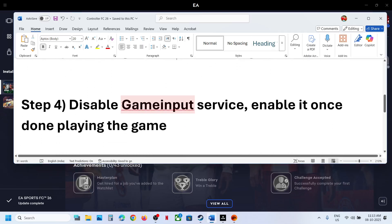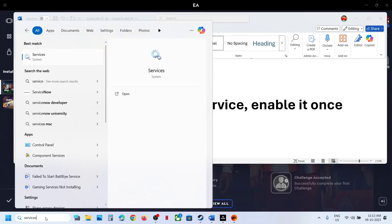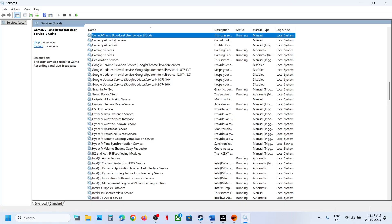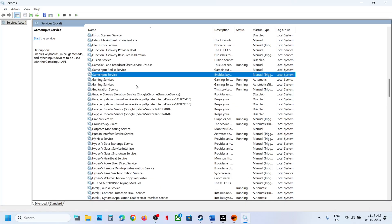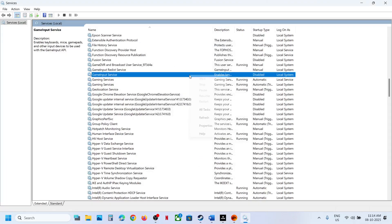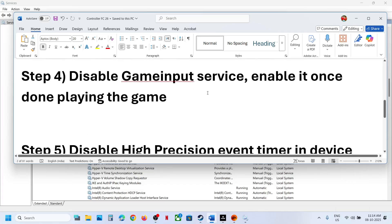If still not working, disable the Game Input Service — you can re-enable it once you are done playing. Type 'services' in the Windows search box and click on Services. Find Game Input Service, double-click on it, disable it, and click Apply, then OK. Stop the service if it is currently running. Once disabled, use a wired connection and then launch the game.